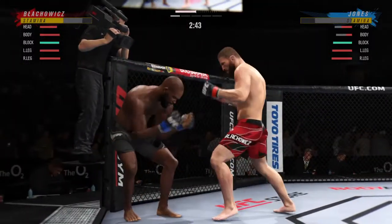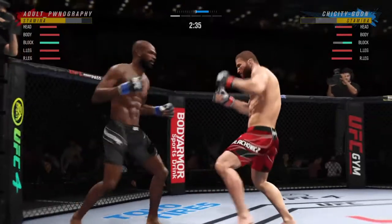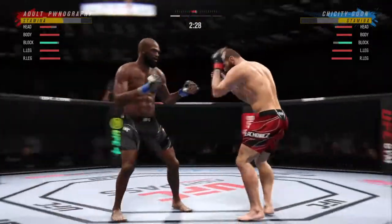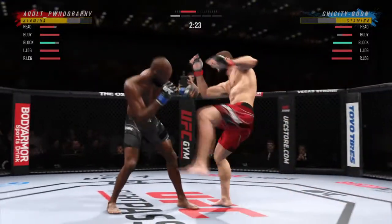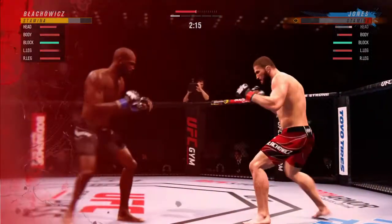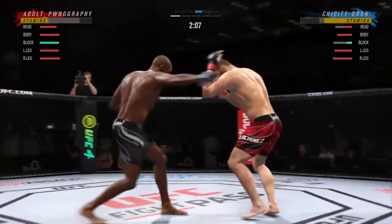He lands a combination and now a huge knee to the body — that's a crippling shot there. Nice job to get the guard up there as the strike is blocked by Blachowicz. Just misses with the jab. Striking class is in session — beautiful punch, beautiful guard. Now his opponent's really on the ropes, on Easy Street. He's hurt so bad, I don't know what he's going to do to stay in this fight.